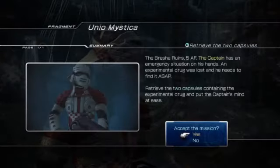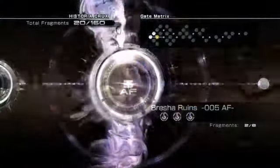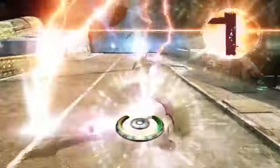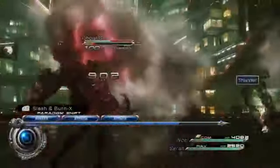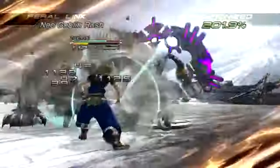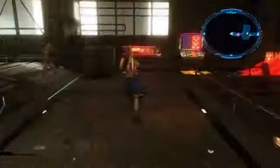The Historia Crux also allows players to revisit any location and replay missions to bring about different outcomes. In XIII-II, the heart of XIII's renowned battle system returns, but with enhancements. Enemies will now be found using the Mog Clock, a detector that alerts players to enemies that appear when adventuring.